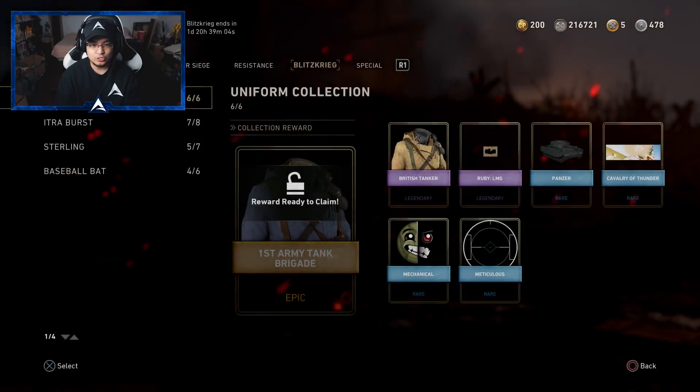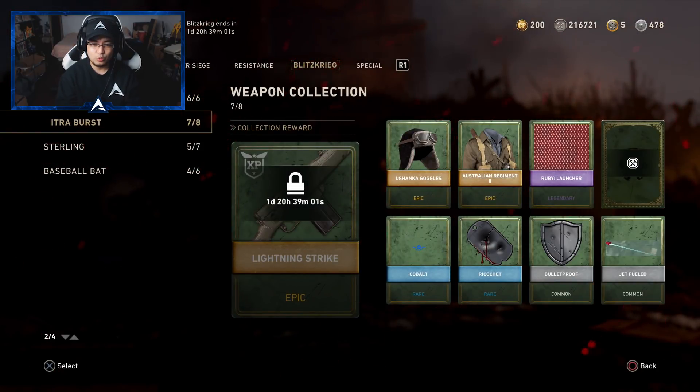We also have these rare supply drops, but there's only 2 now because there's a Blitzkrieg bribe. There used to be so much more. I don't know why they removed it — it's a lot more difficult to actually get rare supply drops. And with that, as you guys can see, there's actually only 1 day left on the collections, so I have to make sure I get this done.